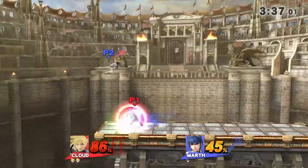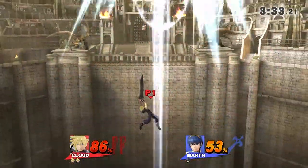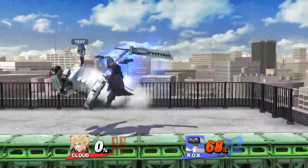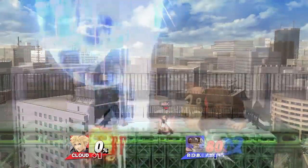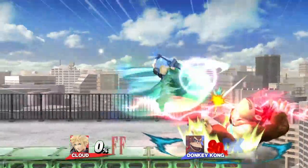Finishing touch is Cloud's biggest trump card because of the knockback, so knowing good setups can mean an early lead or a huge comeback. At the lowest mid percent range, a moving forward short hop neutral air can lead into a finishing touch mix-up if they miss their tech. At about mid percents, a close-up fast fall neutral air can lead into a finishing touch if they miss the tech.